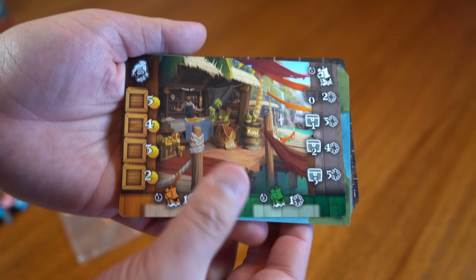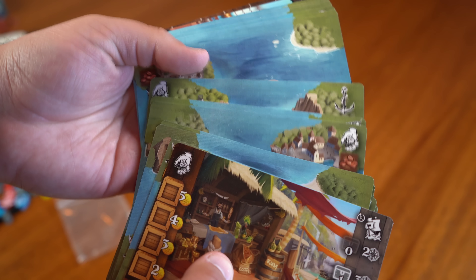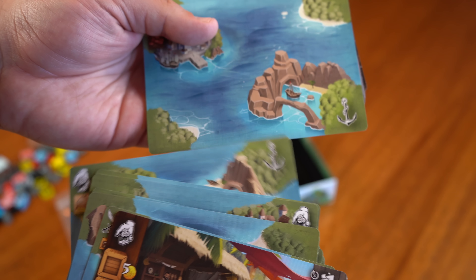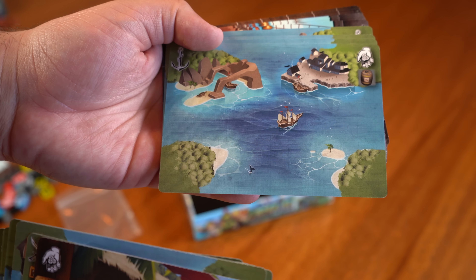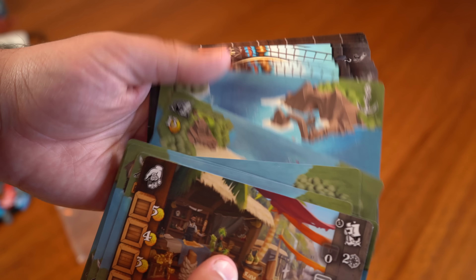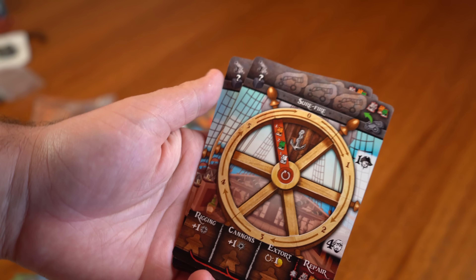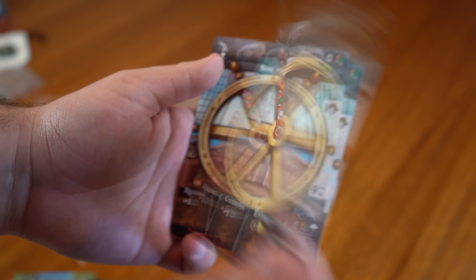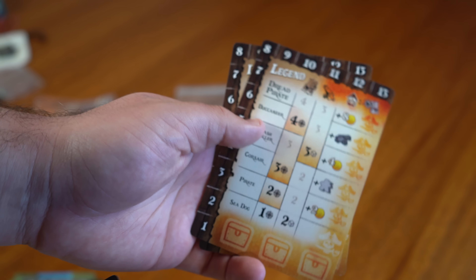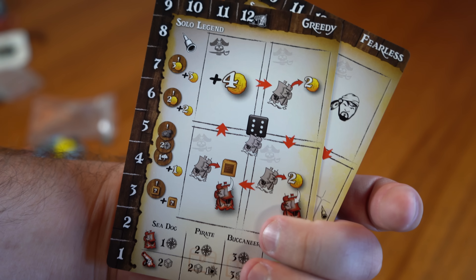We have got our larger cards here: the market card, all of our island cards, and our map cards. These turned out really well — the colors really pop. When you start to play this, people are going to be walking by your table and asking what it is, because it looks so good. And then we have got your helm mat — on the back, solo pirates. That one is Captain Jack. And then we've got your legend mats, and on the back of those some personalities for those solo pirates, like greedy and fearless.